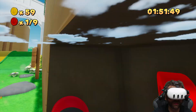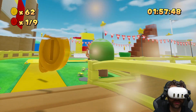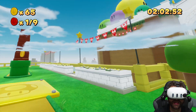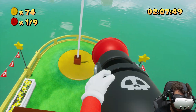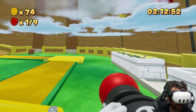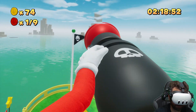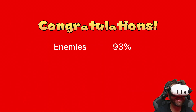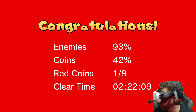Holy cow, just look at how immersive it is — the world is crazy! Look at him — this is insane, absolutely insane. We've even got to jump for the — oh my gosh, we've gotta go back up there and try to do this. Oh man, we've gotta jump up there. Yeah, we did it! We got 93% and only one of the nine coins — holy cow, we've got a lot to do still.